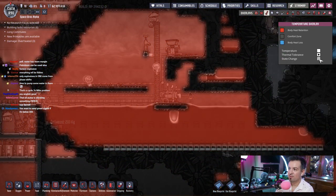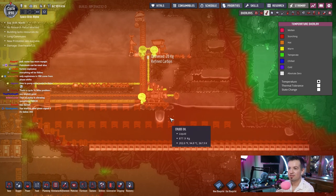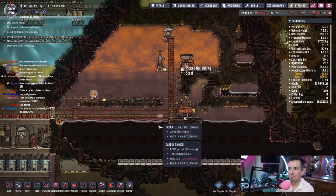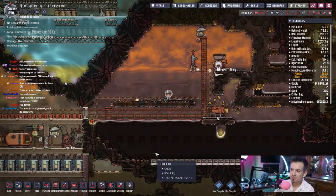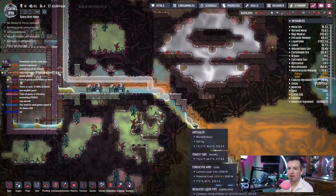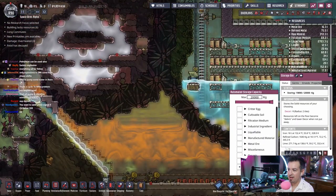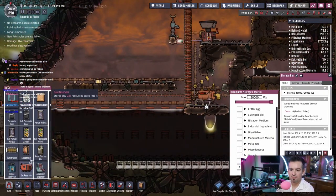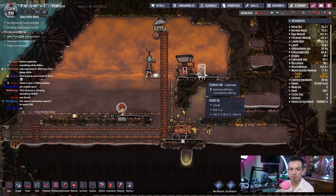I wonder if we can actually see it on one of these settings. Not really — it's just so hot in here, you can't really tell the difference. Steel's been stored. They're doing a lot of running around, running over here to get this stuff emptied. So we'll take this and make it a six, then put another one over here. Copy the settings, put it right here next to it to keep it going.